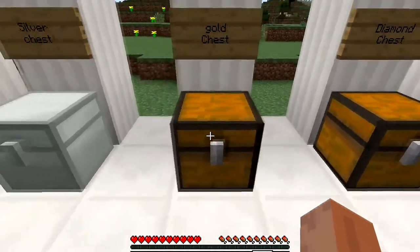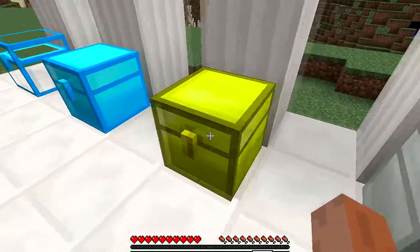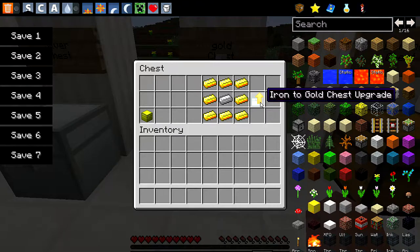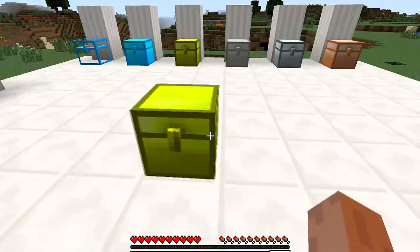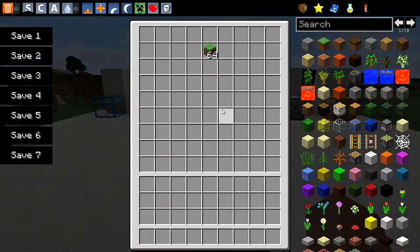Moving on to the gold chest — the gold chest is pretty big. I like the way it looks; it's kind of pretty cool looking. To craft the gold chest, you just need gold around in a circle with iron in the middle, and then you need an iron-to-gold chest upgrade. You can click on your iron chest to turn it gold. The gold chest allows more storage space — I think it's almost bigger than a double chest. You can't double them up to make them bigger.